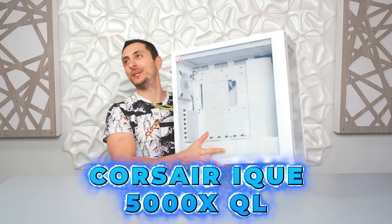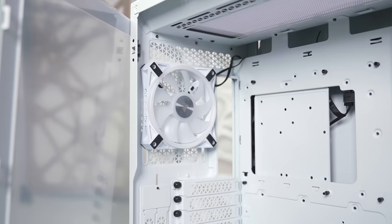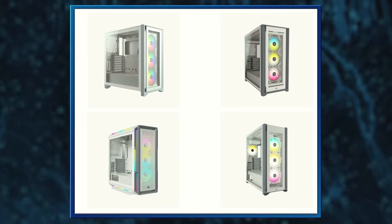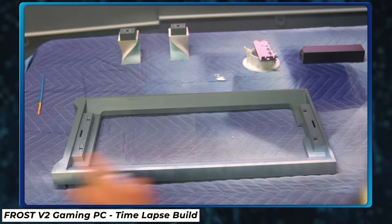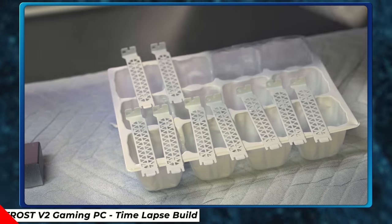This is the Corsair iQ 5000X QL Edition. Not only does it come with four pre-installed QL fans, but the entire case is in white. I didn't like the subtle gray accents that Corsair used on their previous iQ cases — it would just ruin the whole color scheme I was going for. In fact, I had to repaint the gray accents in white for Frost V2, so it's nice to see they eventually made a true white version.